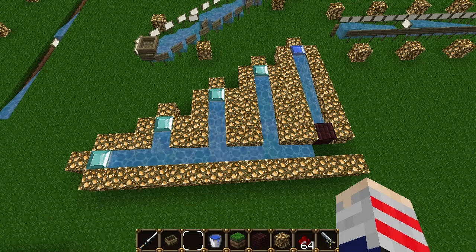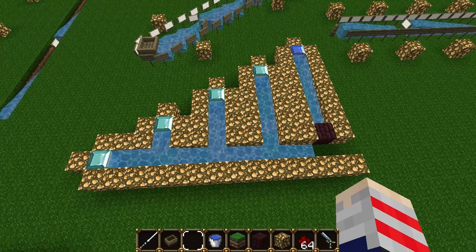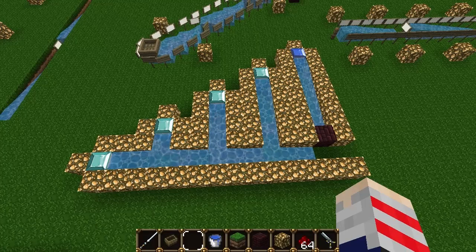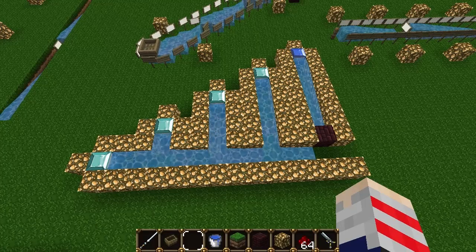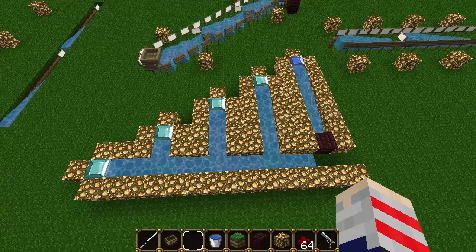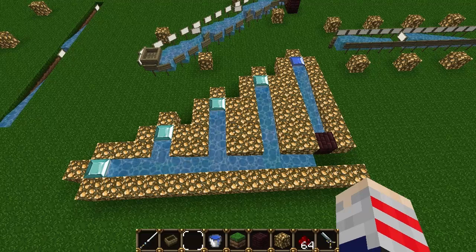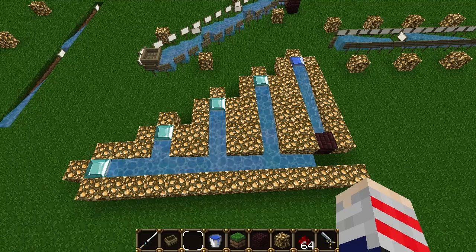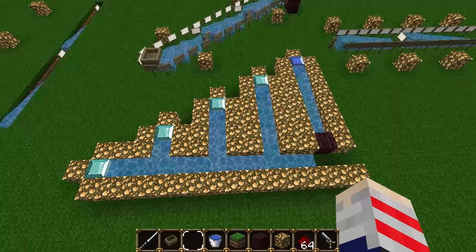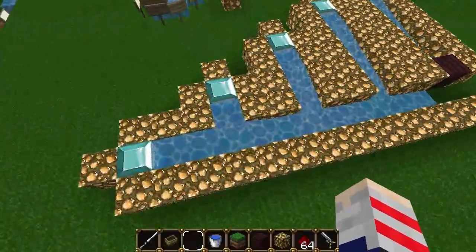The first thing we're going to be looking at is raising the bar — ignore the pun — on a single water source block so that it travels a distance of 11 before stopping, rather than its original eight blocks. It may not be particularly useful for mechanical devices, but I find it very interesting. If you don't like the dry, uninteresting mathy bits, you can skip ahead using the timecode in the description.